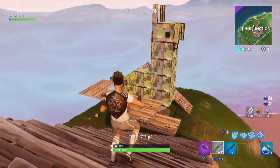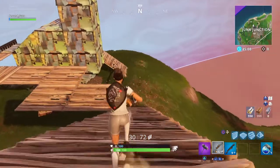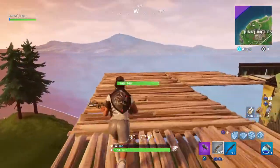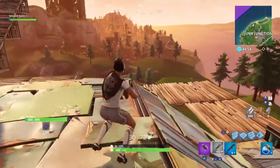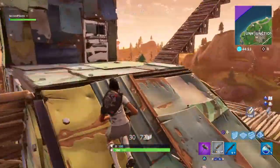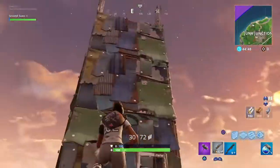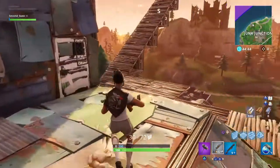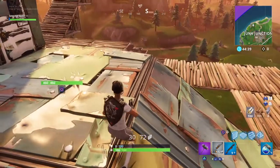The only llama in the entire map is this one over here in Junk Junction. After you complete all the week 4 challenges, you're going to come over here — keep in mind we're still in week 3, so the Battlestar isn't going to show up for me yet. It's either going to be right here where it bends, or down here. But if I had to guess, it's probably going to be right here. You don't have to go far to check — it'll definitely be in one of these two spots. The picture in the loading screen is definitely behind the llama's head, so my best guess is this spot right here.